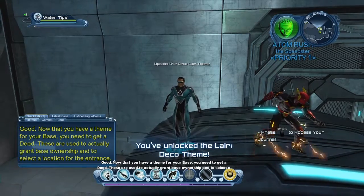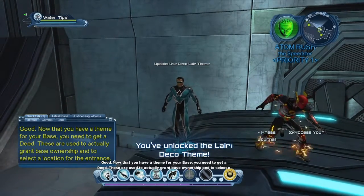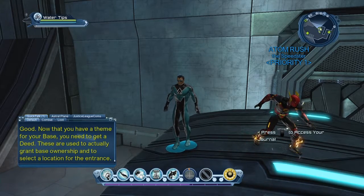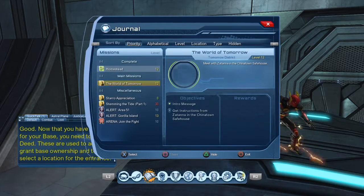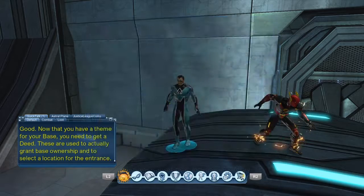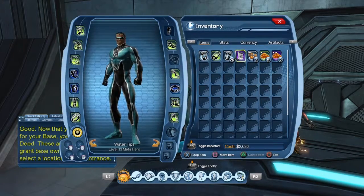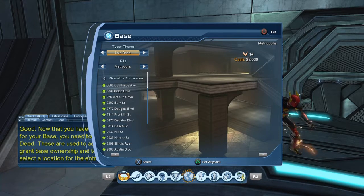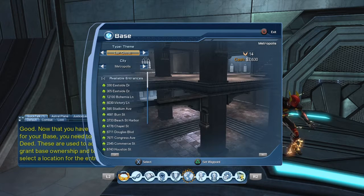Oracle: you need to get a deed - these are used to actually grant base ownership and to select a location for the entrance. Like she said, go into collect your homestead and it will give you a deed. Once you see the deed it says 'use the deed.' Go into your inventory, select the deed, and it'll bring up a small base screen. This is where you'll select whether you want gothic or deco layer - push left or right to select the different kind.